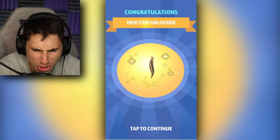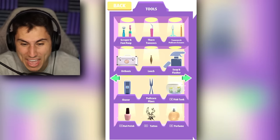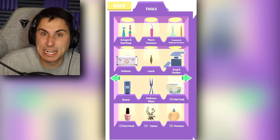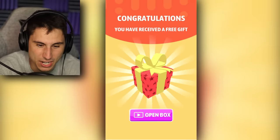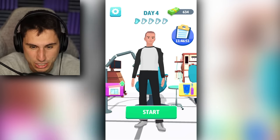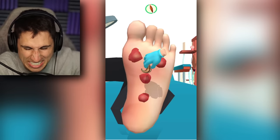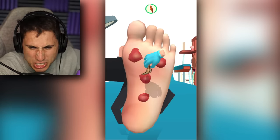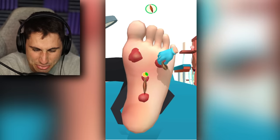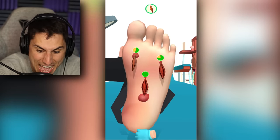I unlocked another tool — it's a leech. What the heck is a leech? When I think of a leech I think of like a little animal or something. I just want to see what this guy's gross foot is going to look like. My doctor's office is actually looking kind of nice. It is a leech — I'm literally going to put a leech on this guy's foot and the leech is going to cure whatever nasty red problem he has on his foot.